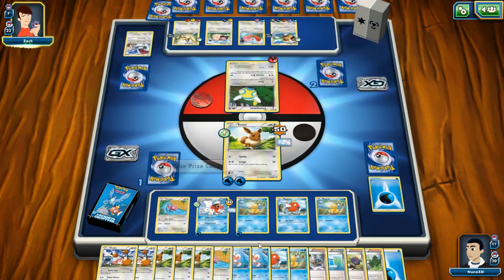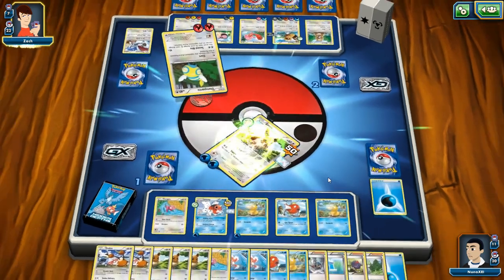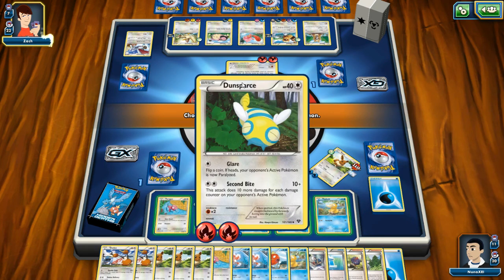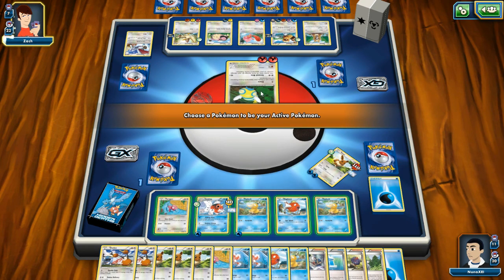Holy smokes — we have a Seadra? Oh, that might be an evolution card! What are we looking at here? We're looking at a Dunsparce. This board is looking sparse — am I right?